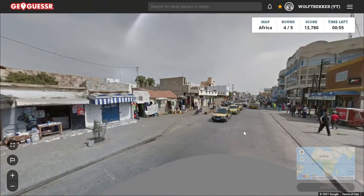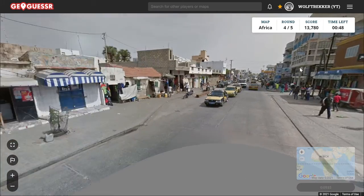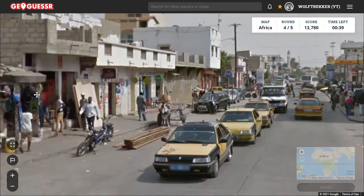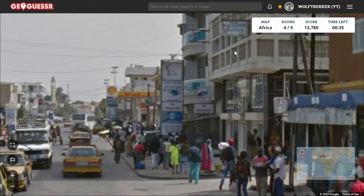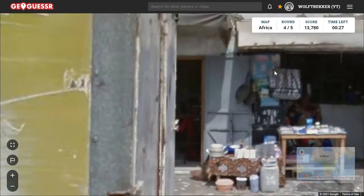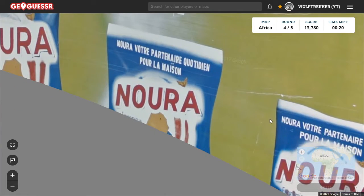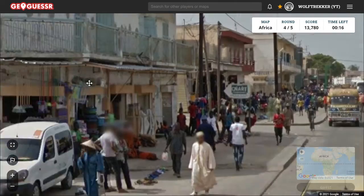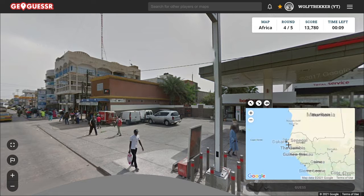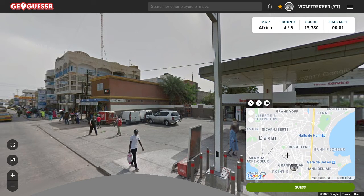We're in Senegal — we've got blue plates and a rift. We're in a city. Is this Dakar or a different city? It feels quite built up and busy. I am thinking Dakar at the moment. Do we have any written clues, in case we have a city name or something? I haven't found anything useful. I think I'm just going to guess in Dakar.